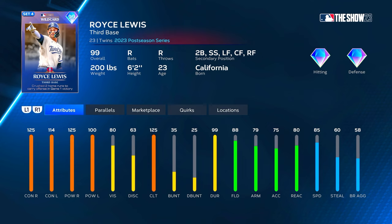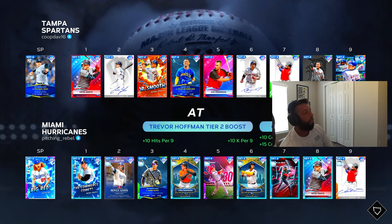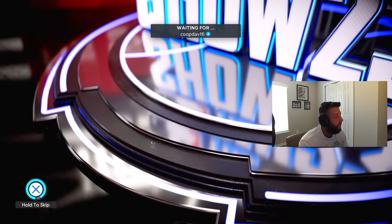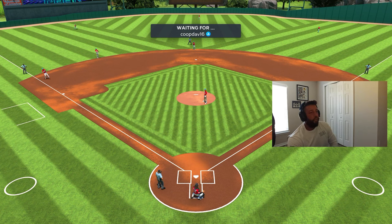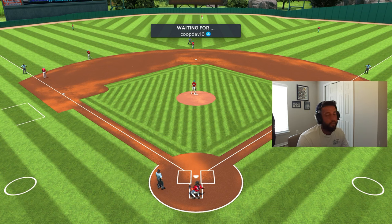Without any boost he'd get up to 119 contact versus left, 105 power, 85 vision, 93 fielding, 84 arm, 85 reaction, and 90 speed — he could play a formidable outfield, but I'd rather keep him in the infield. Let's get into gameplay — he's playing third base and hitting second. Our opponent is CoopDave16 with Michael King on the bump, a newer starting pitcher from the September monthly awards program. We have Dustin May on the bump.